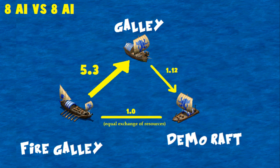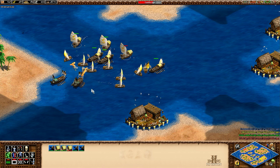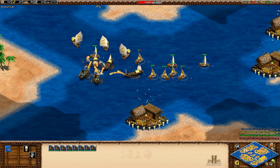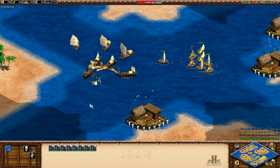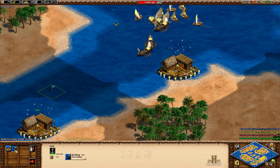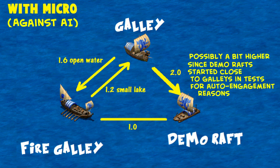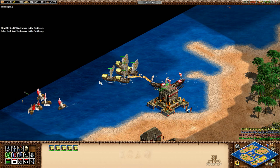To put it all together: the triangle of cost-effectiveness with 8v8 AIs shows a pretty obvious imbalance. The fire ship to galley counter is a very hard counter compared to the others, and the demo raft never really has a moment to shine. Just using small numbers and AIs, we can't say there's a real rock-paper-scissors thing happening. The AIs aren't very good at focus firing or doing hit-and-run with galleys, so a high-skilled player against someone not paying attention could make any of these much more effective. With my own micro applied, it really eliminates a lot of the imbalance — whatever unit you choose mostly comes down to the player with the better economy and more ships, and that player's micro.